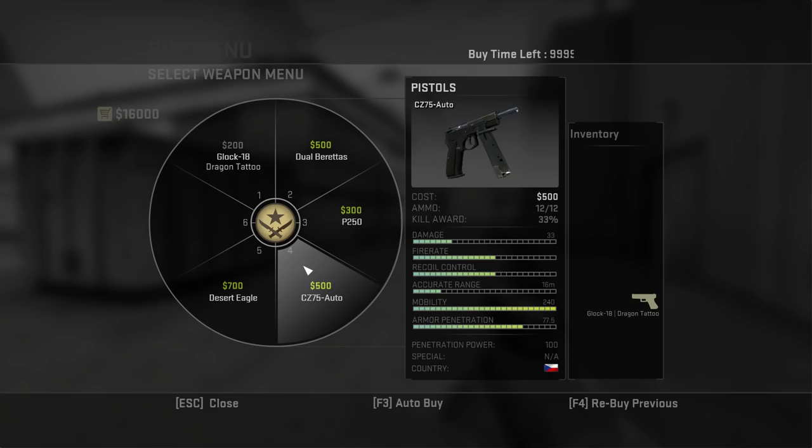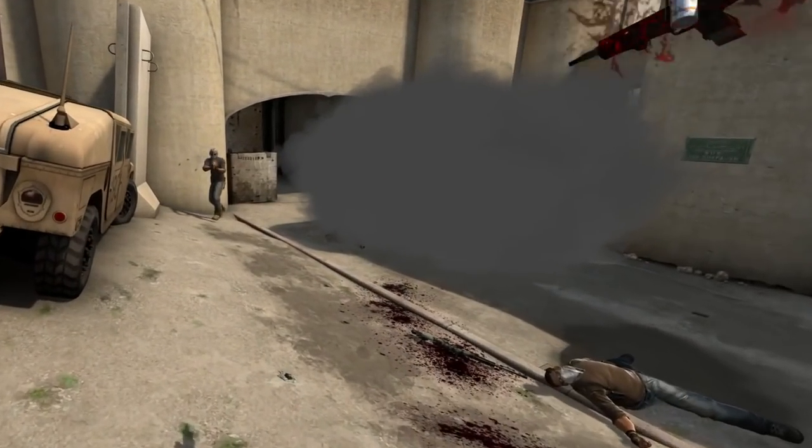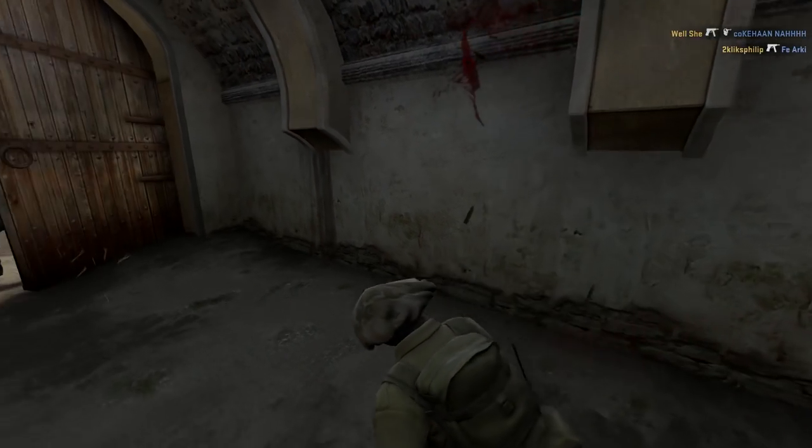The CZ-75 is a controversial automatic pistol that is almost like a compact rifle. It used to be a lot better than it is now but it's still great for taking people down at close range. Just be aware of the limited ammo.